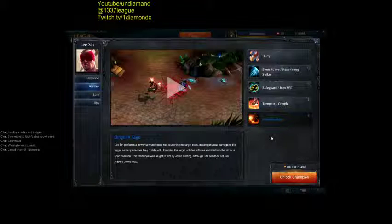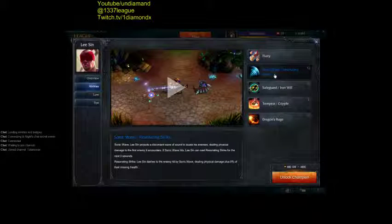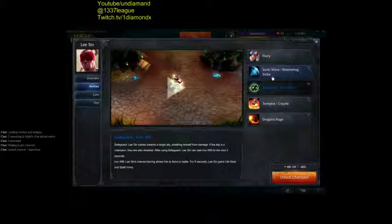Then you do a Rage Kick. So what you do with Lee Sin is you want to kite around. You kick them. You QQ. Then you go back out with W. So you Q, you alternate between Q and W. And take your time. Don't spam the keys because you're going to run out of energy.